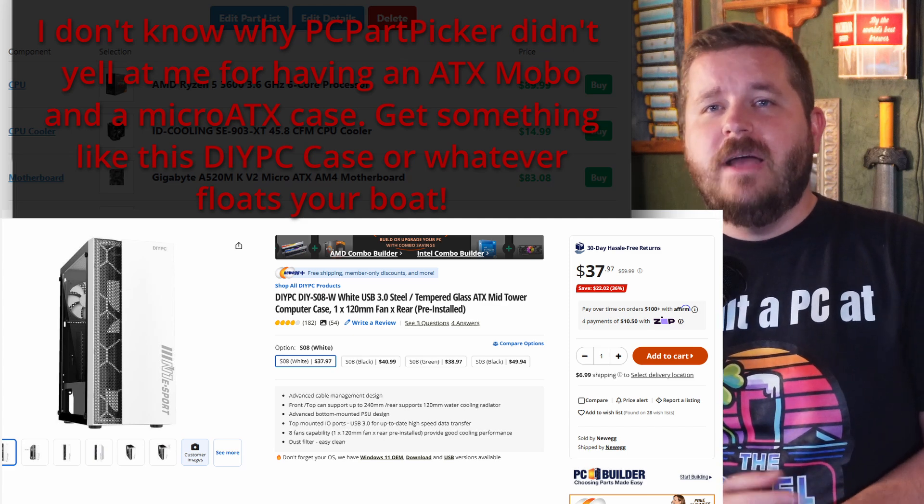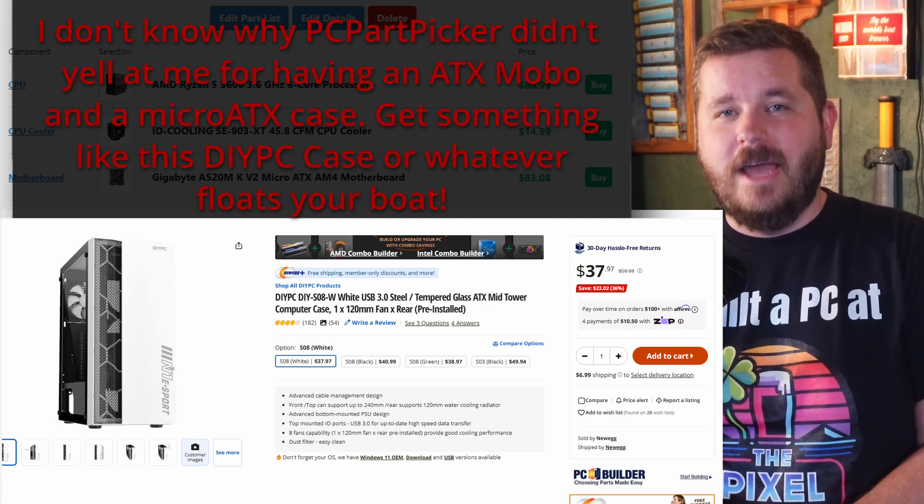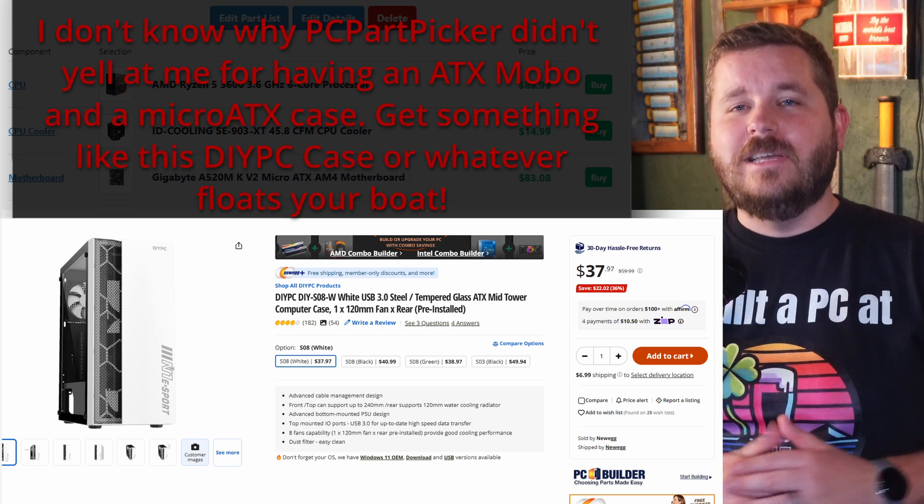For the case, I picked the Cooler Master MasterBox Q300L at $47. It's cute, it's compact, and it doesn't look like a WiFi router having a midlife crisis. It's going to get the job done while looking decent. This is one of those parts I wanted to look semi-decent. If you want to save a few bucks you can get a cheaper case, or if you want to customize the looks and make it look even better, you have the option to do that. Man, I love gaming PCs.